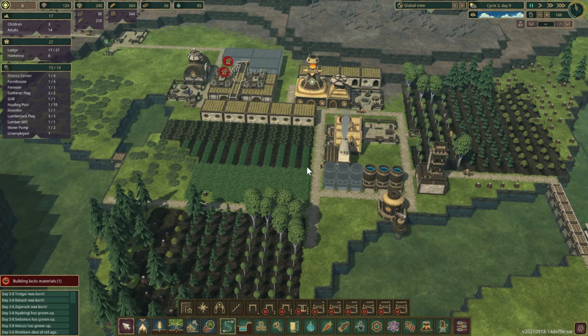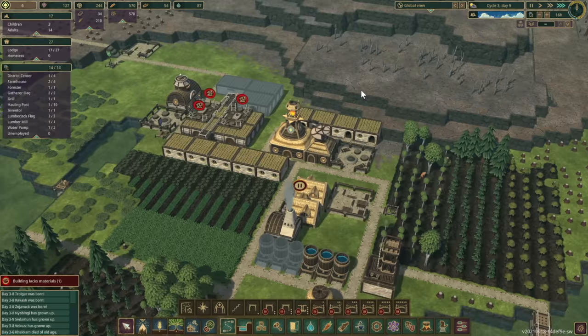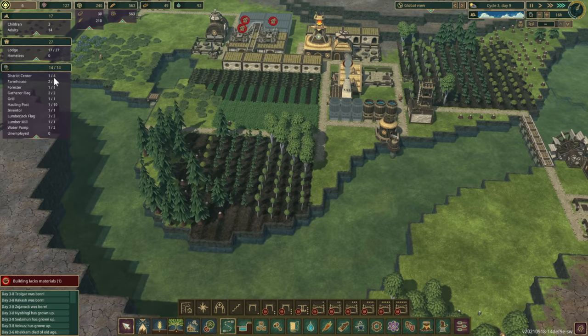We actually have one beaver unemployed — that is such a good feeling! So we're going to bump up our farmhouse and let them fill that slot. Perfect — we now have zero unemployed. This is marvelous.